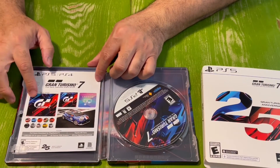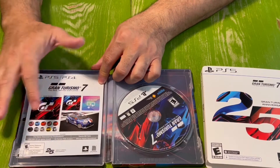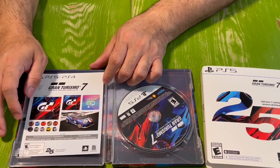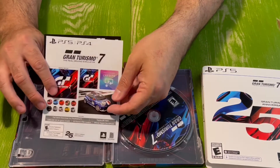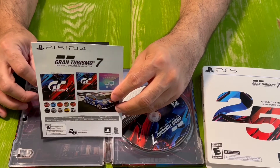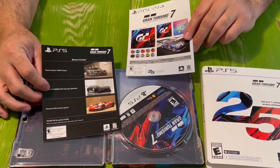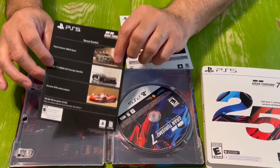Right here is everything you get with it — you get the credits, the soundtrack, the Yaris, and all these avatars, which is really cool. It's on really nice paper — I almost thought they were stickers to be honest. The codes are on the back.